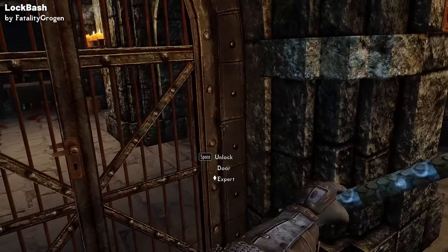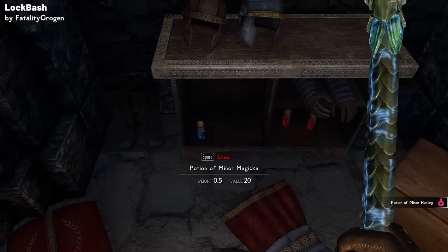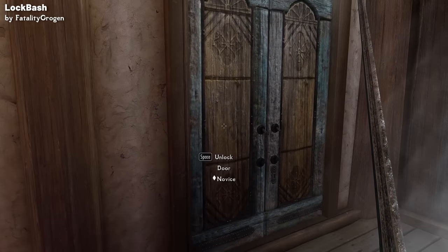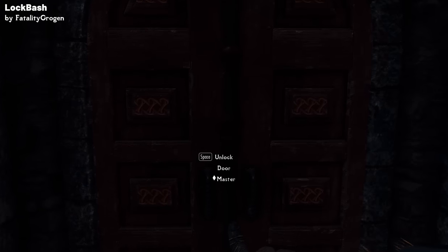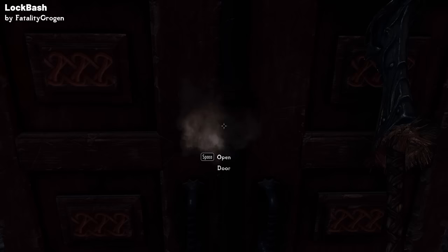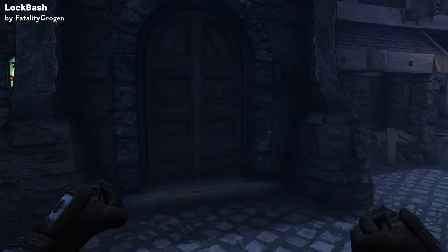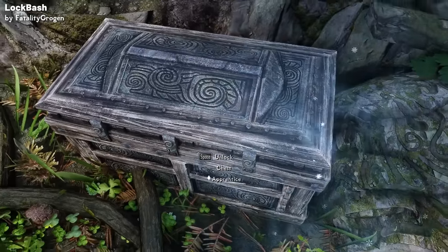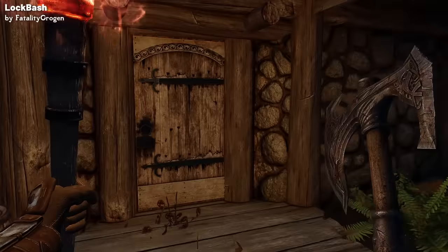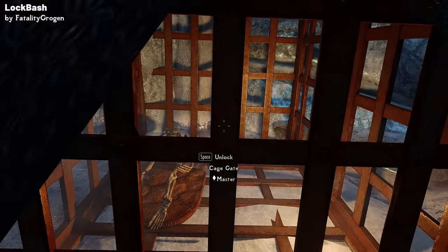Your character's power level is based on your maximum health and stamina. The higher your power level, the better you are at breaking locks. Locks obviously come in different difficulty levels, so novice locks can be fairly easily broken by low level characters, whereas master locks will require a high power level. Your choice of weapon also matters: fists and daggers are extremely ineffective, swords provide a small bonus, war axes and maces are stronger and more effective, great swords boost your power level even higher, and battle axes and war hammers are the strongest for breaking locks.